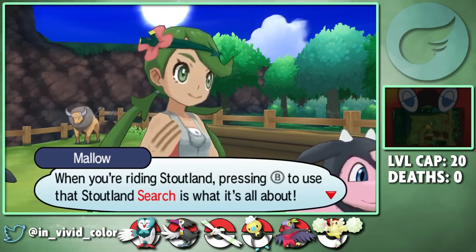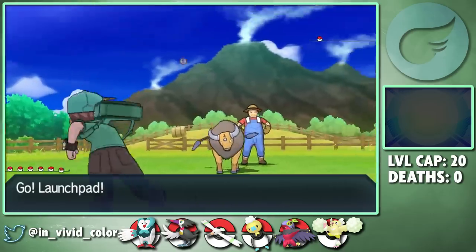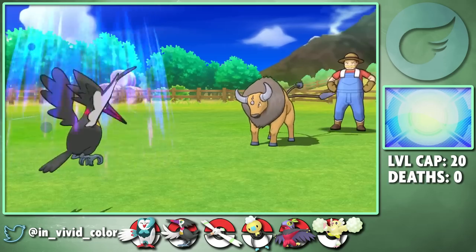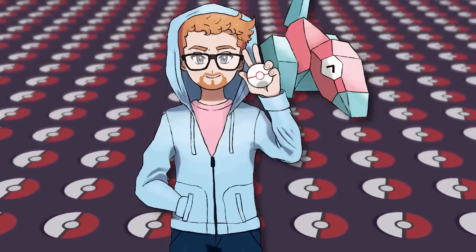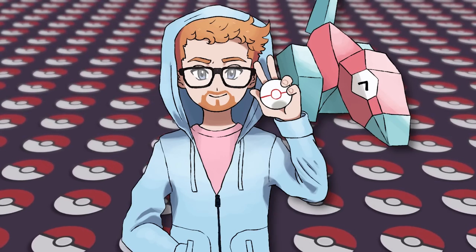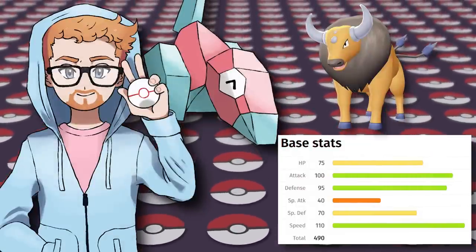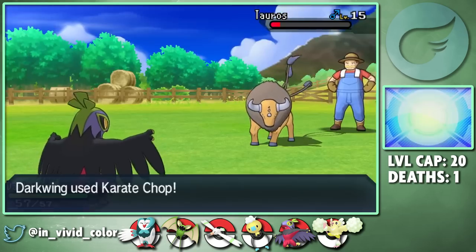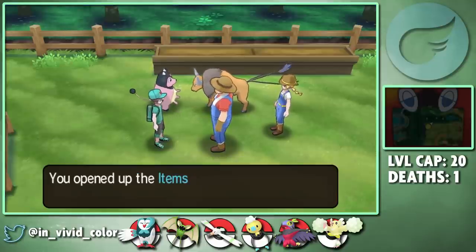I do this super random side quest at Paniola Ranch to unlock the Scope Lens, which can combine with several moves and abilities to give a 50 to 100% critical hit chance. Trumbeak critical hits the Tauros with Brick Break, which triggers Tauros's ability Anger Point, giving it a plus six boost to its attack stat - that's the equivalent of three Sword Dances. Tauros is already pretty strong and fast for the early game, so Trumbeak dies on the next turn to a Pursuit. Then Hawlucha comes out and is thankfully able to outspeed and land a Karate Chop to take the bull out. Had I missed the Karate Chop, this almost certainly would have been a wipe, but at least I got my Scope Lens.